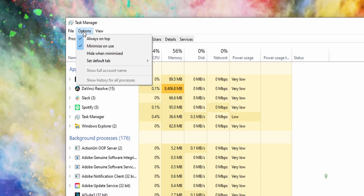Then hit Options and check the box labelled Always on Top. What this does is so simple and yet so elegant. Essentially, next time you're running a game and it crashes, instead of having to restart the whole PC just to get things working again, you just open up the task manager and end the task, because it appears on top of your crashed game. Why on earth is this not the default?